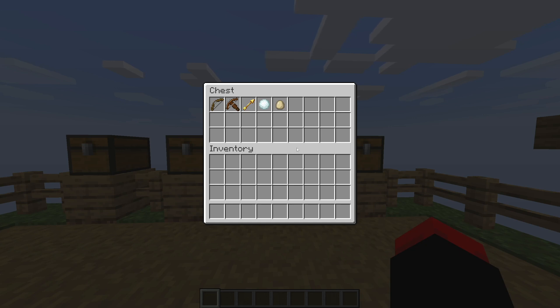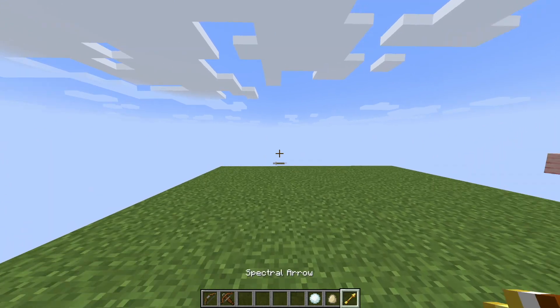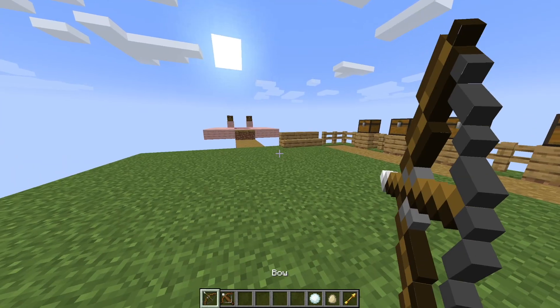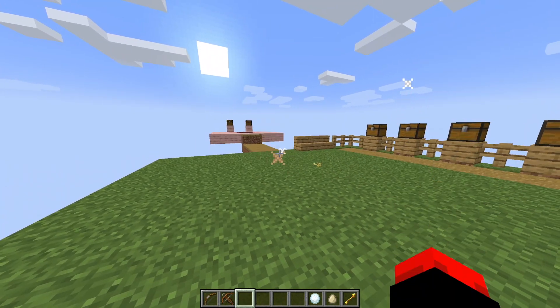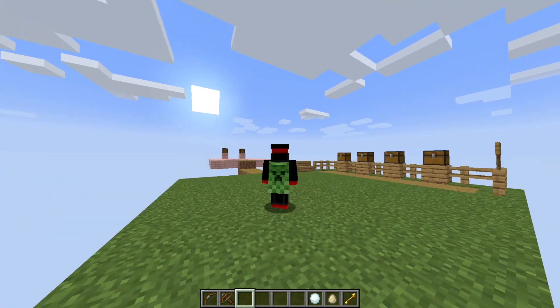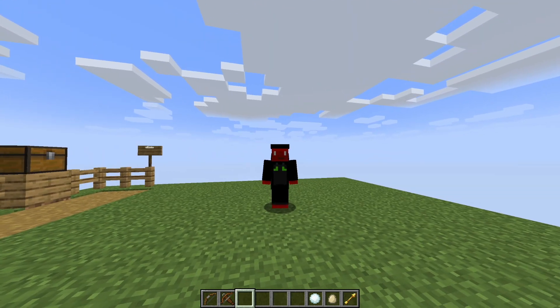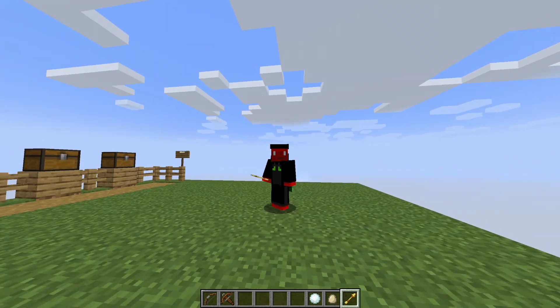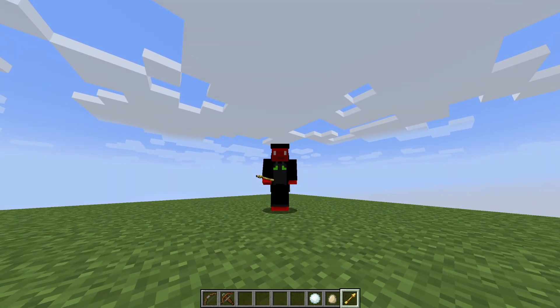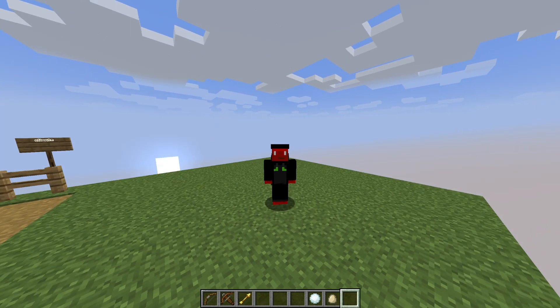Moving on to projectiles. We obviously have the bow and the crossbow. There is a very unique type of arrow introduced in the 1.9 combat update: the spectral arrow. When shot at a player or mob, these special arrows will actually make them glow and have an outline that you can see through blocks. This is the only arrow that allows it — it's not a potion effect, it's just an arrow. This one arrow gives them the glow effect, which can be nice for chasing someone.